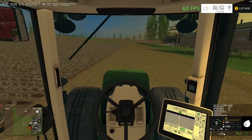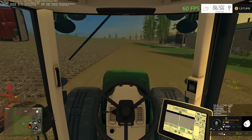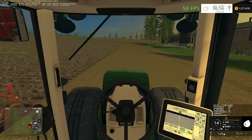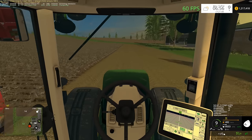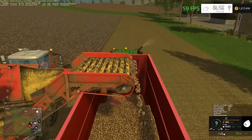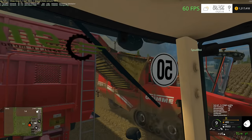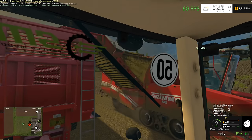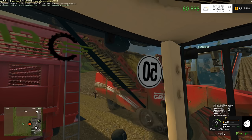The funny thing is — it's just been the thing for the whole time FS15's been out — you need to manually press the button to unload, to download the potatoes. It's so strange. It's funny how you still have to press O to unload the potato harvester.